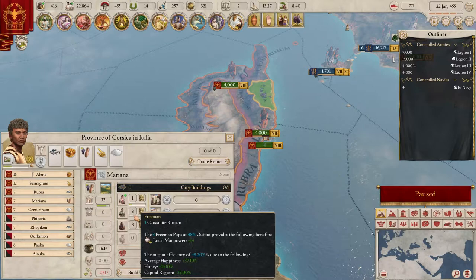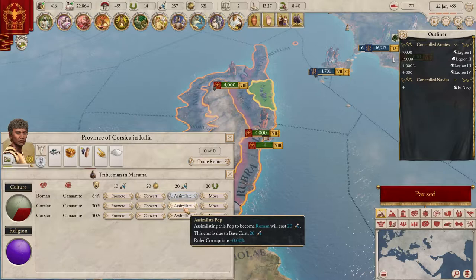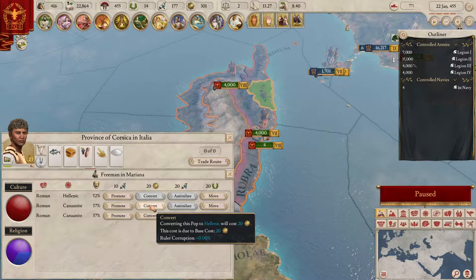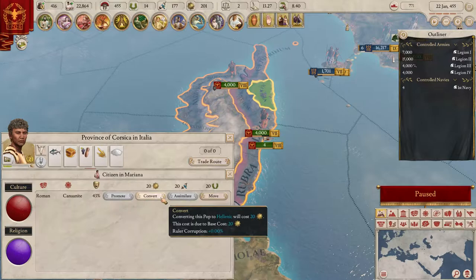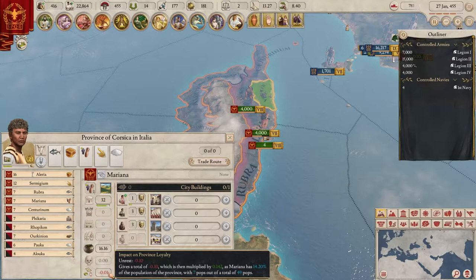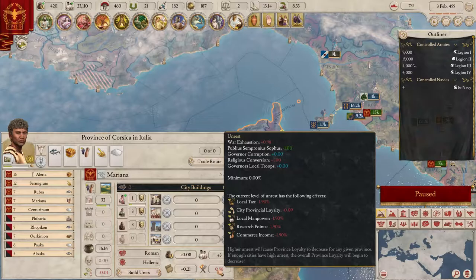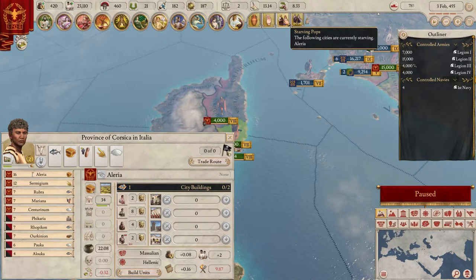Does assimilation make the pops happier? A little bit, but not very much. Let's try converting some pops - there we go, that makes them happy. So converting is the key rather than assimilation. Hopefully less unrest now. Re-clicking the province - I'm still at a loss. The unrest is from war exhaustion, conversion in progress, and looting. When looting stops we can fix the rest.